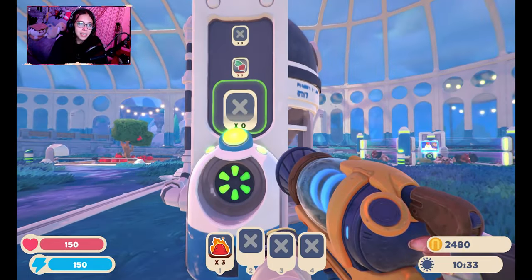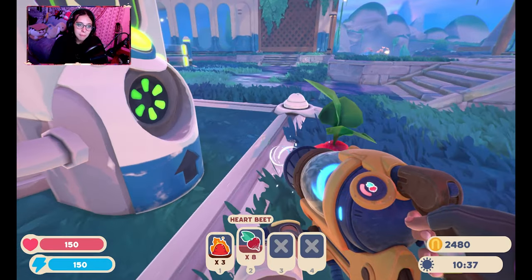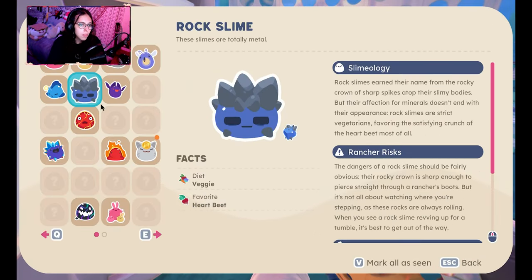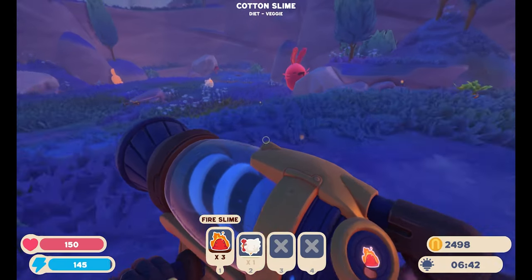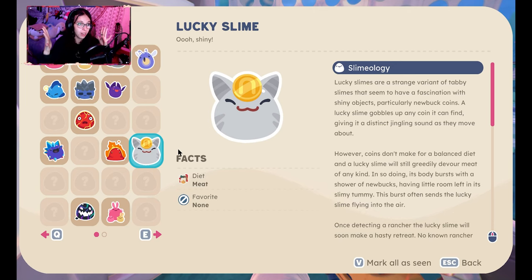I'm pretty sure I actually have the heartbeat here, so I might quickly start growing the heartbeat now, because I'm pretty sure the heartbeat is the rocky slimes' favourite. Oh, I also found a lucky slime — I'll import a little clip here. Husband Hotel is playing in the background, but trust me, I was screaming. Found three, I believe, while out of episode, and I managed to pop one of them.